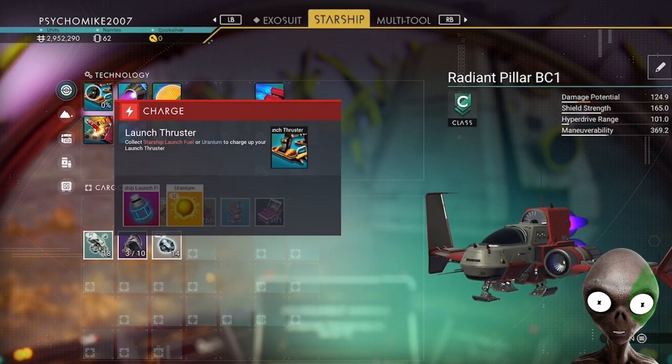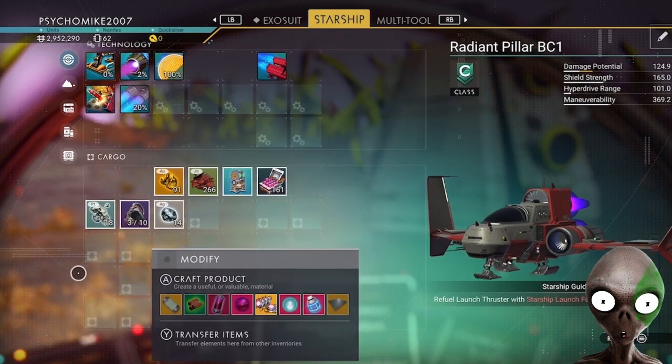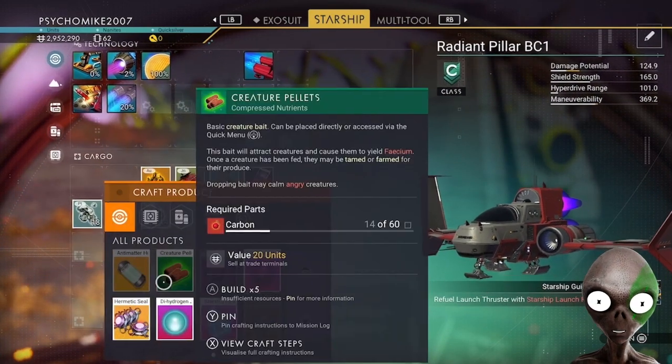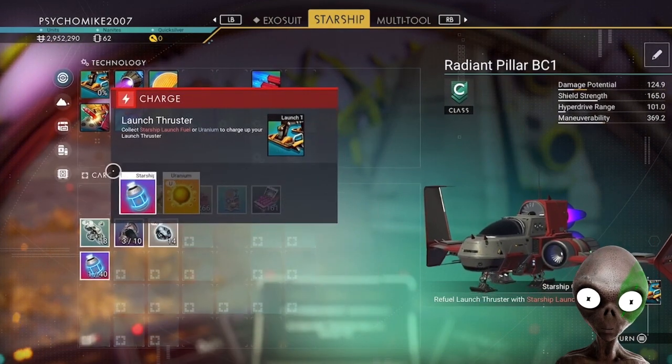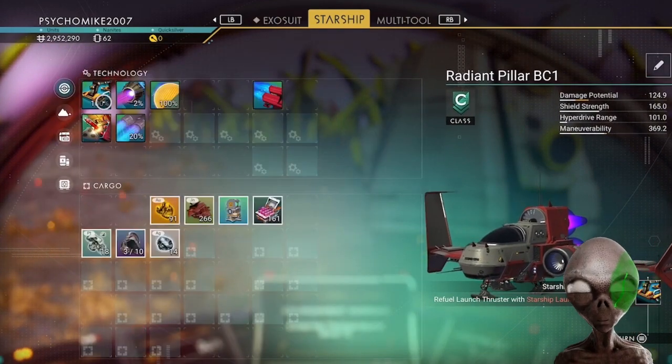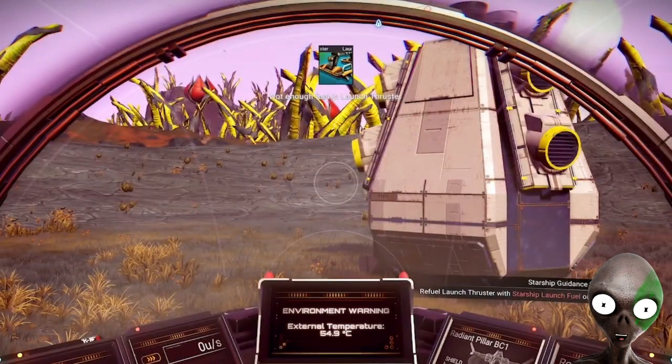Now we gotta craft some launch thruster fuel. Looks like I got enough — I got metal plating. Ready to go now.